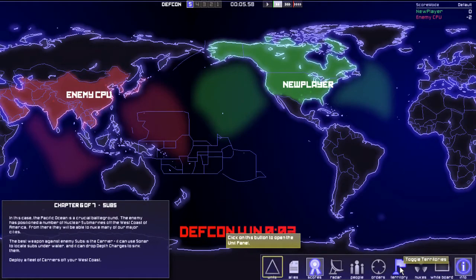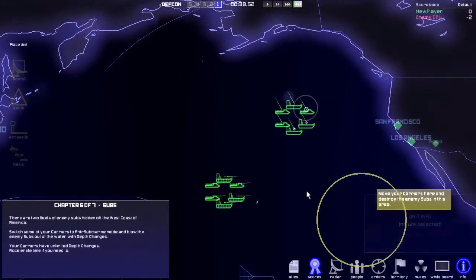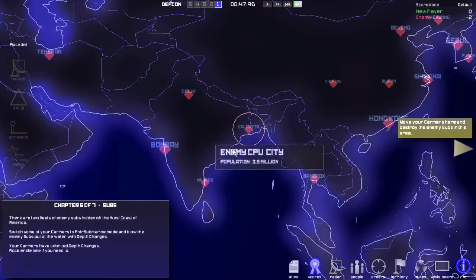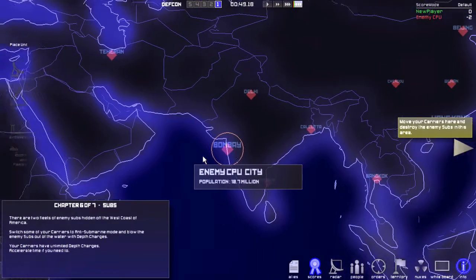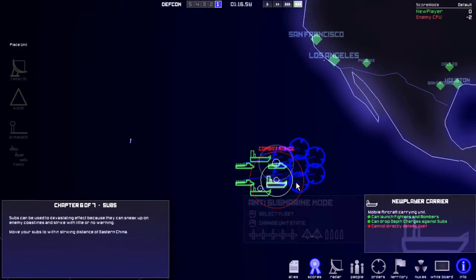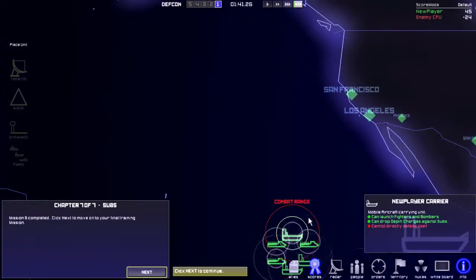In this case the Pacific Ocean is a crucial battleground. This is the fastest speed these ships can go. I wonder how accurate these world populations are — were there over 10.7 million people in Bombay? New York is 26 million. I assume they're gonna destroy the enemy subs there. I guess we destroyed those subs — I didn't even notice combat.